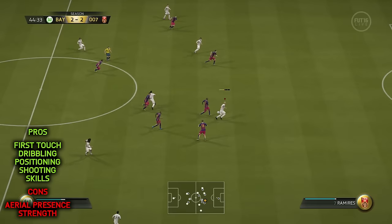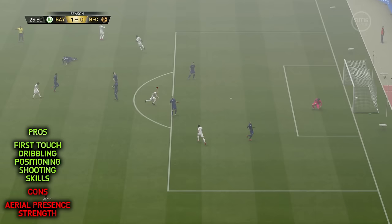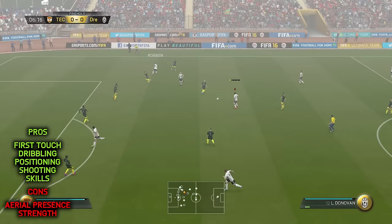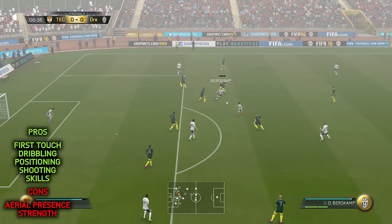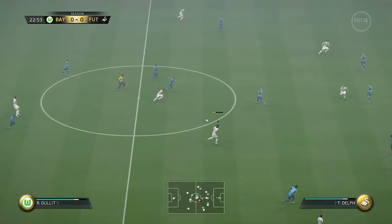I only have a couple of downfalls to talk about with Dennis Bergkamp. The first would be his aerial presence — he's not the sort of out-and-out striker that's going to be scoring headed goals left, right and centre. He is more about the finesse and the long shots, which I actually prefer. His only other downfall is his strength. 77 strength doesn't seem too bad on his card, and at CAM that would probably be enough, but as an out-and-out striker sometimes I found that he was pushed off the ball, which led to missed scoring opportunities.